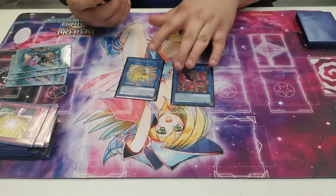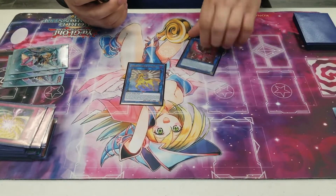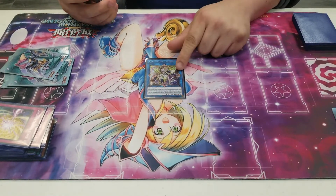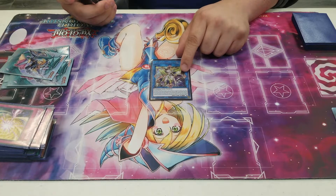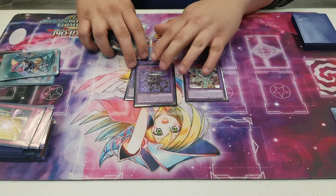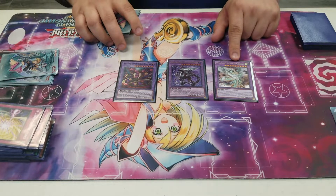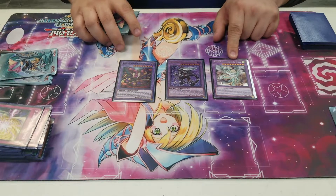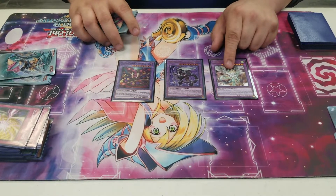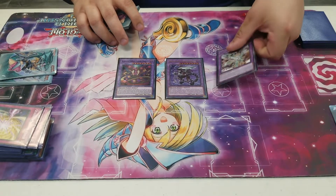Nightmare Phoenix for generic backrow removal, and Nightmare Unicorn — make it with IP. And Access Code Talker: you will almost never make this, but when you do it's really impactful. We also play our Super Poly targets: Starving Venom, Borrelload Furious Dragon, and World Legacy Guard Dragon, and Apollousa. This one you use with three Link monsters — so playing against combo decks like Dragon Link, you can just flip a Super Poly and take all their Guard Dragons and make this guy.